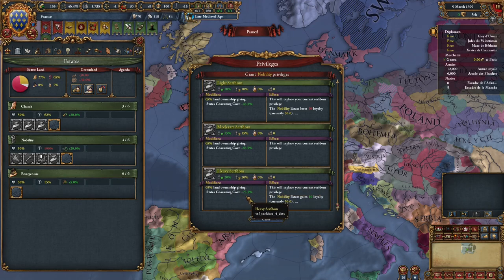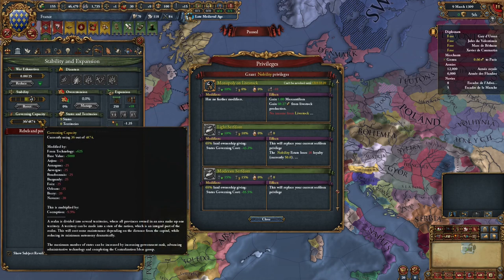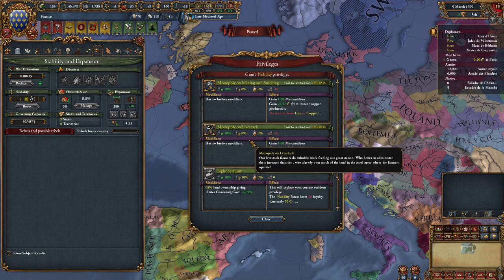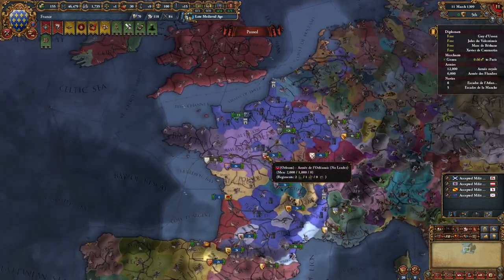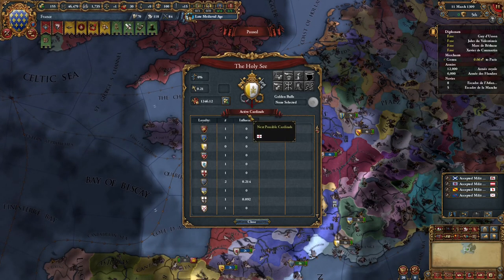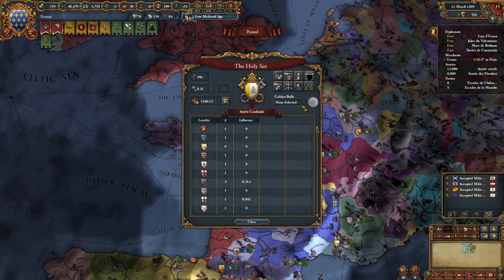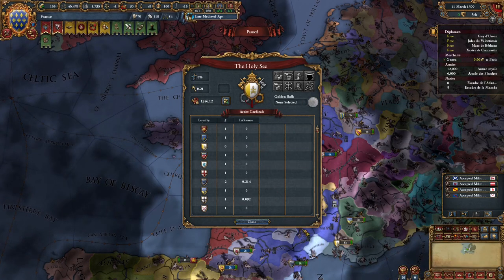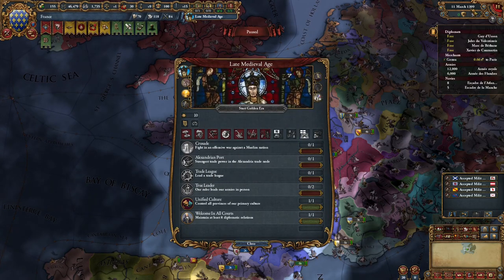You have Light Serfdom, Moderate Serfdom, and Heavy Serfdom for the Nobility. The heavier it is, the more loyalty but also more influence for the Nobility estate, and it gives big bonuses — at the heaviest it's minus 75 state governing cost. It scales like how increased levy skills scale with crown land. This basically gives less governing cost, so if you're low on governing capacity you can grant this. The third thing I noticed that is quite funny is the Papacy sound — it's a gong. I'm not sure how often gongs were used in the papal court, but it's very cool.